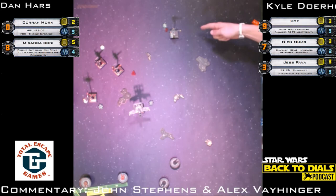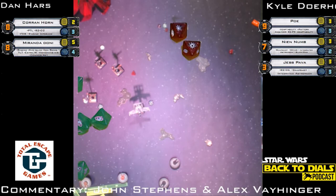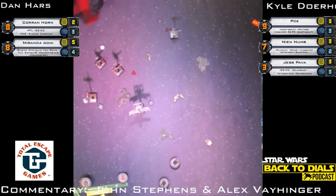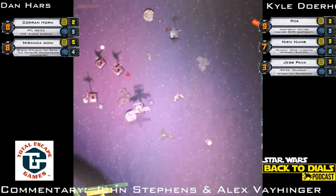Nien Nunb's stress bot sends a second stress onto Corran Horn — hitting a crit, a whole bunch of eyeballs — this will be the only attack coming at Corran. Corran focuses. Corran now has two stresses, which is not good because those X-Wings are going to be able to run him down — he won't be able to Push the Limit or take an action. That mustache asteroid will block Nien Nunb a little from chasing. But there are a lot of green maneuvers on an E-Wing dial — pretty easy to shed the stress.